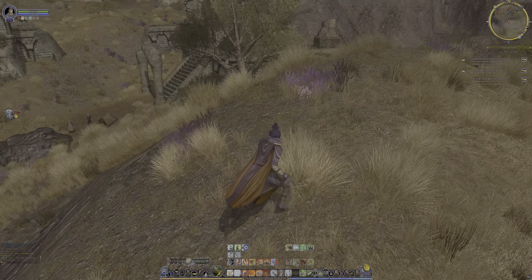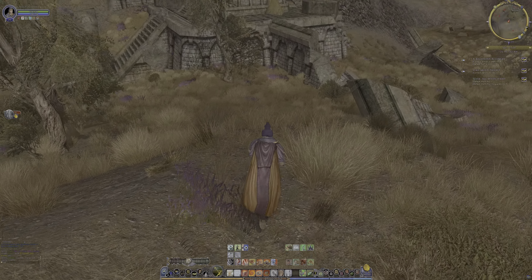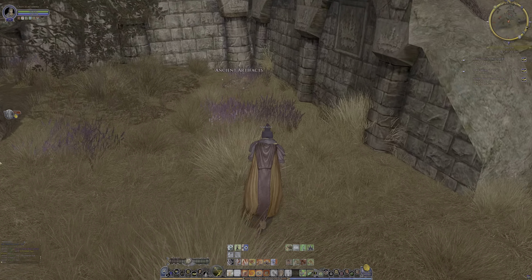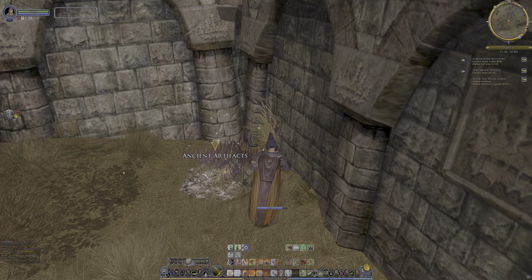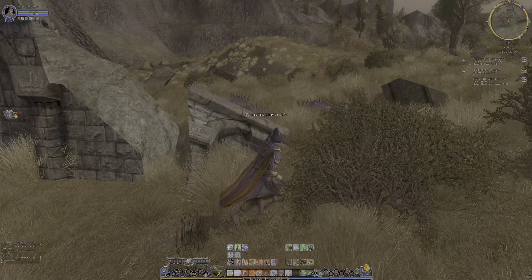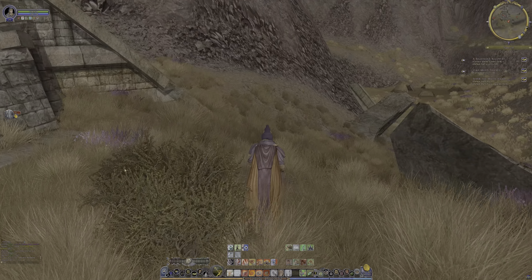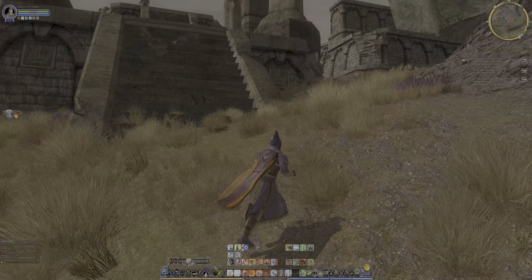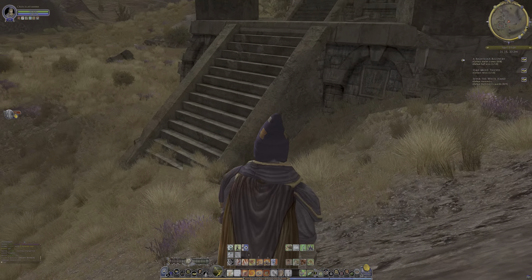There's a boss down there but he's green. There's a bunch of the artifacts around this rotunda. One of ten. I'm going to look in all the alcoves here. I'm going to have to take that guy out. There's none there.